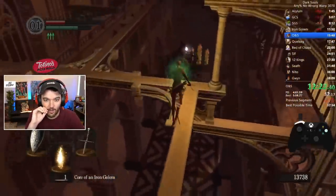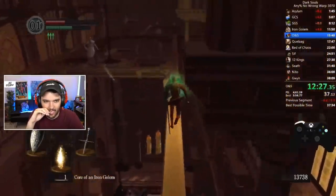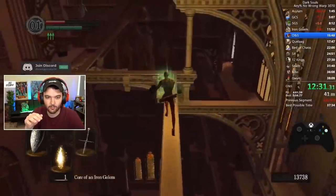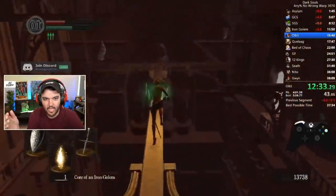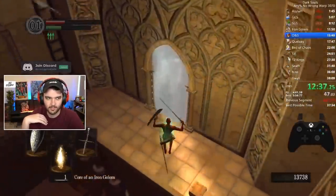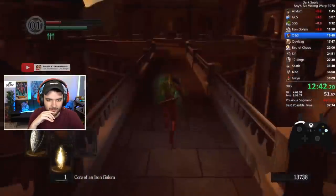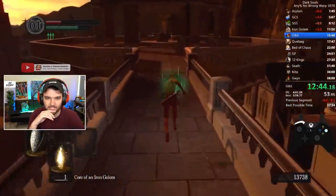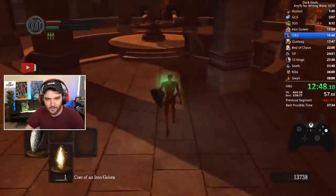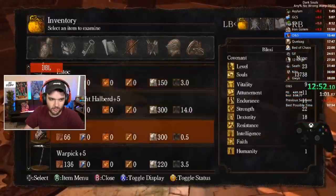Basically anytime he's in an animation where he can't go any faster, this part is scary. You have to have very precise movement on the rafters to not fall off, and these guys will literally just knock you off. If a guy starts charging you and you're not in a good spot, you literally just save and quit to reset them. His menu optimization is so clean. The lower health you have, the more damage you do with this ring.